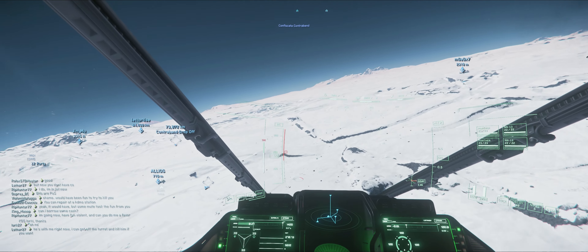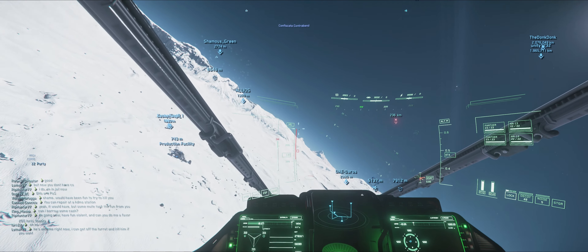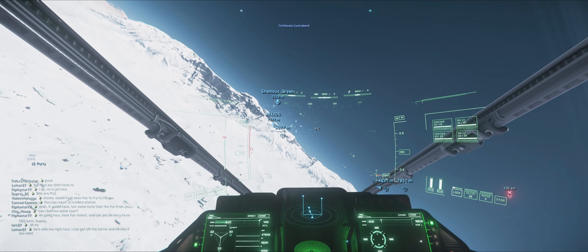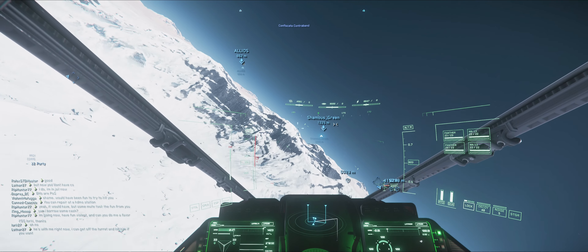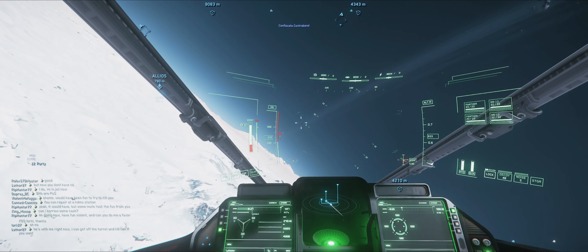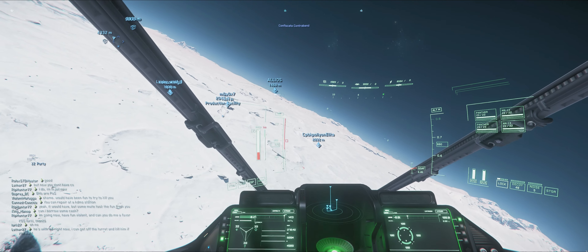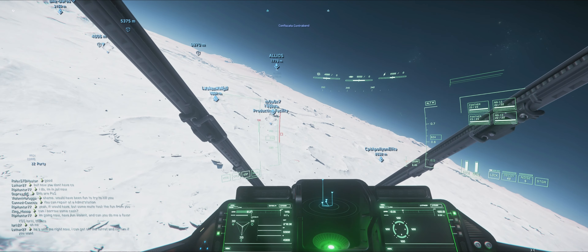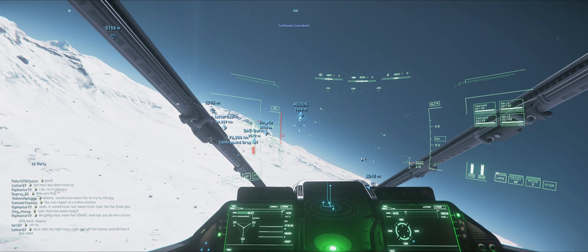I don't see nothing. Do railguns pierce shields? Yes, they can one-shot a Gladius. They can one-shot me in this ship. Fucking hell. That's why I'm lugging this Corsair around — if I take a shot, I can still walk it off. It probably takes about three or four for you.